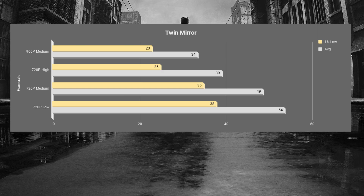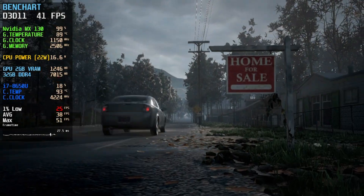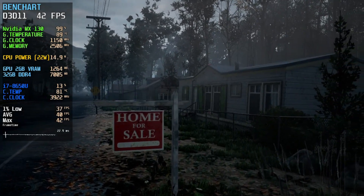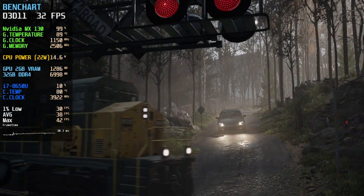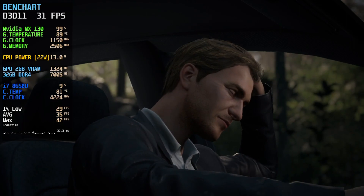900p I decided to try at median settings and unfortunately it suffered from the same issues as 720p high settings — it just starts to drop. So if you want a perfect 30 frames per second experience, I would recommend going with median settings at 720p, and that's exactly what I have done. Performance-wise, it's easy to run, and since this is a storytelling game with no action — despite there being more interactivity in this game than the others — I think 30 frames per second is more than enough for this game.